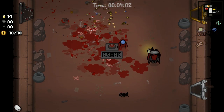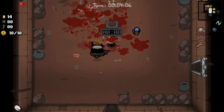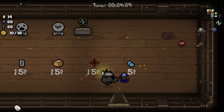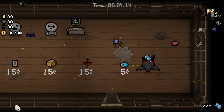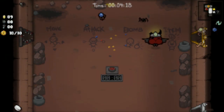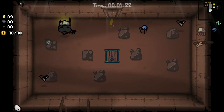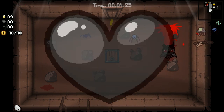So the greed portion of it is, if I wanted to, I can go further and fight whatever comes out of that. Considering I'm only at half a heart, I really don't want to do that. Let's buy these pills — retro vision — it didn't do anything. So I'm just gonna exit and go to the next floor, if these things don't kill me first.